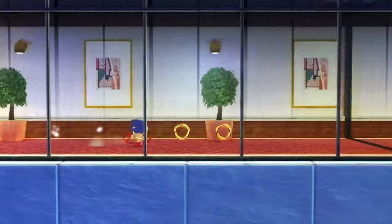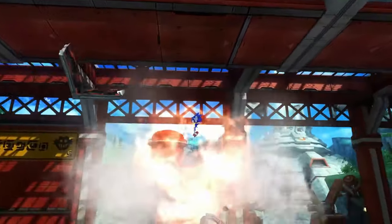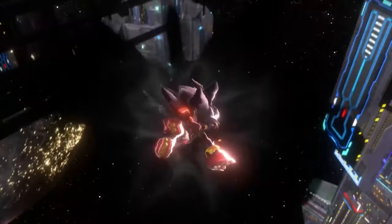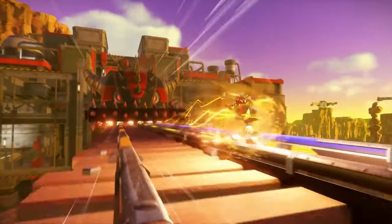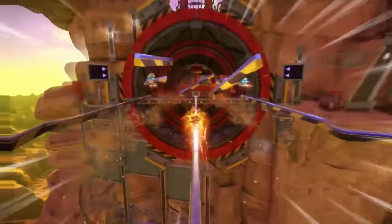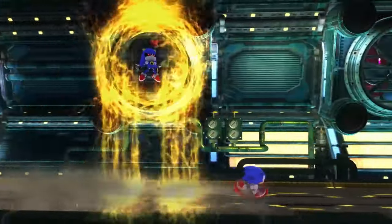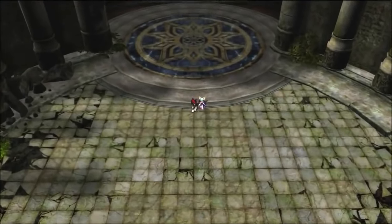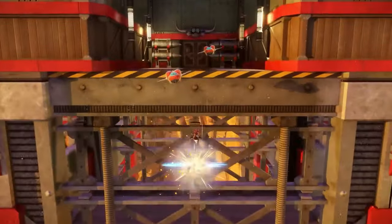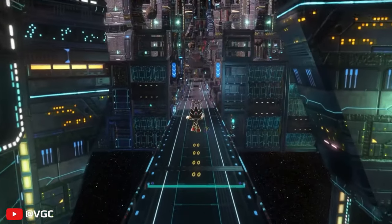This new trailer shows off a lot more than the first one, the most obvious being the new Shadow levels for Bullet Station and Kingdom Valley, both of which I'm really excited to see more of. We also get more of a glimpse into what Shadow's story might be about and his new Black Arms powers. I'm glad we're getting a lot of different levels for Shadow here, because with Bullet Station and Kingdom Valley, it looks like we may be in for a decently sized Shadow campaign.